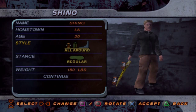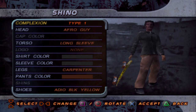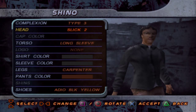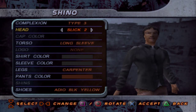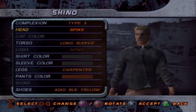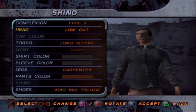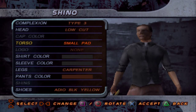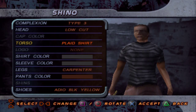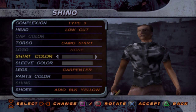So let's go and do that. Age 20, stance regular. We can make the skater a brown guy, a black guy, a blonde guy, or a white guy — I might as well just go with this. It's so weird looking at this because the newer ones make them a bit easier to look at. This one is all just polygons and weird stuff, so it makes them all weird to look at. I'll just go low cut — doesn't look too bad, doesn't look too good, but eh. They're not giving me many options. I'll go with the camo shirt.